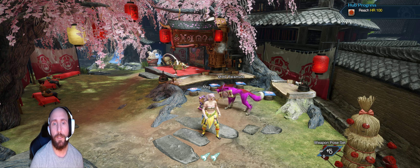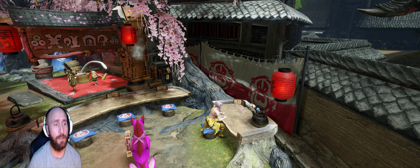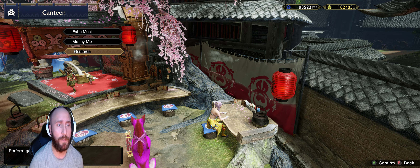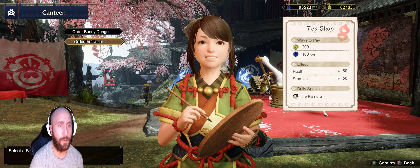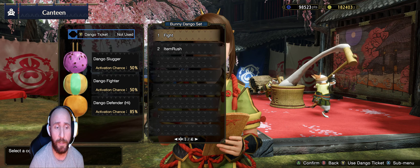Hi there, just thought I'd give a quick chat about the favourite meal combos I like to use in the canteen. It depends what I'm doing - if I'm going online or doing a random game, I always go with the usual: Dango Slugger, Dango Fighter, Dango Defender.